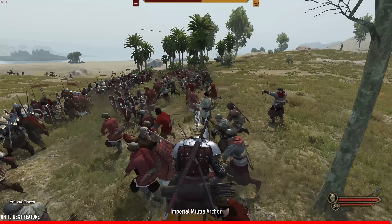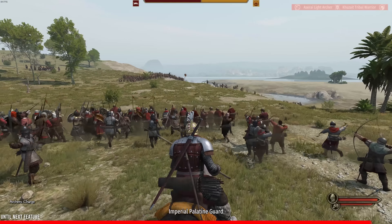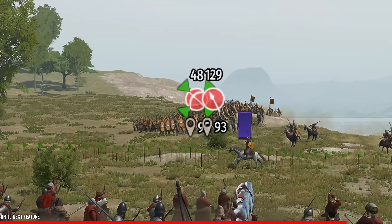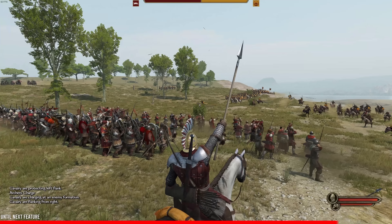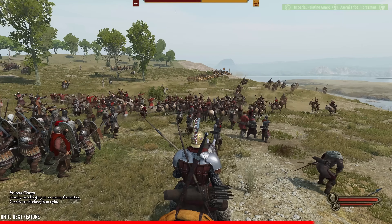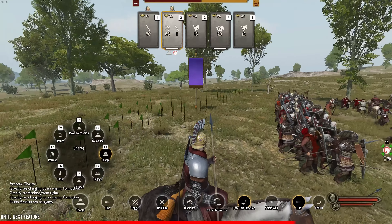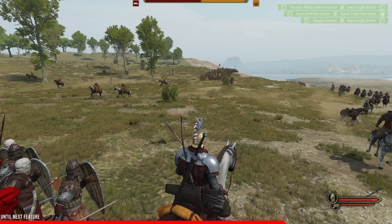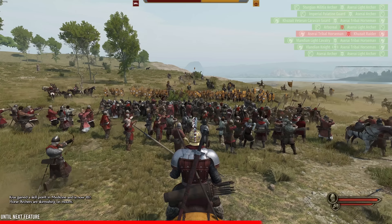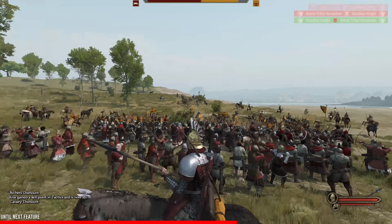Now, there might be something else you might have noticed in the battles. There is a new icon — when you're selecting troops and looking at the enemy, a little green target appears on the enemy units. This is their new targeting system, and I think this is one of the coolest changes we've had. It's called formation targeting. The system allows players to target a specific enemy formation with one of your own allied formations. It's done using the charge or engage orders — F1, F3 or F1, F4. Simply look at the enemy and then give an order.